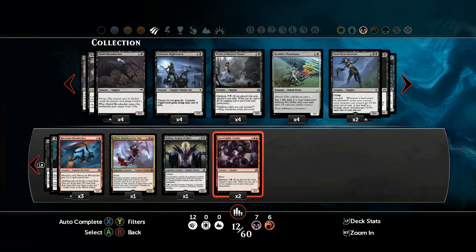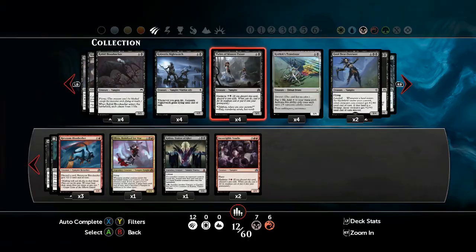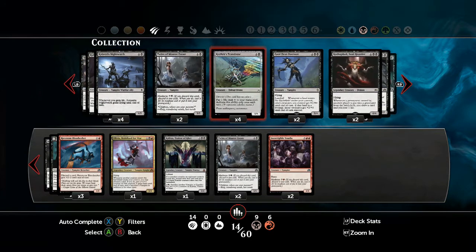Before we were looking at Incorrigible Youngster, which lets us play quite a powerful creature quite early. Black has a creature that's almost identical but more useful as a defender: the Twins of Moro Estate. It's creepy — just two small girls — but the madness cost is 3, almost identical. The only downside is it doesn't have haste, but you're probably going to be using it more as a defender anyway, so haste doesn't really matter in this case.